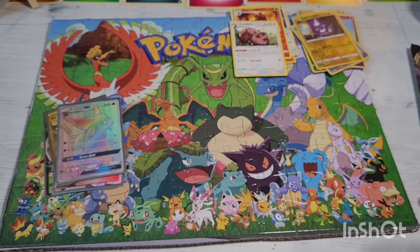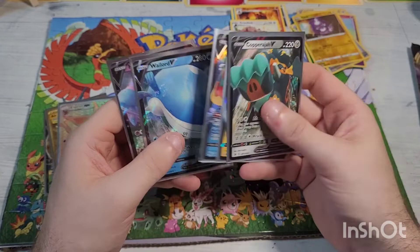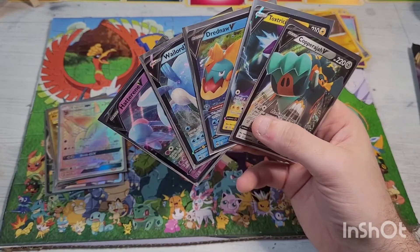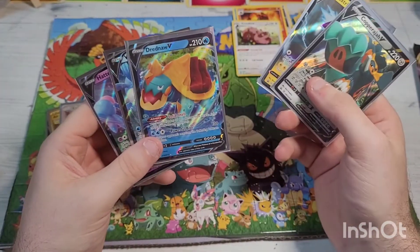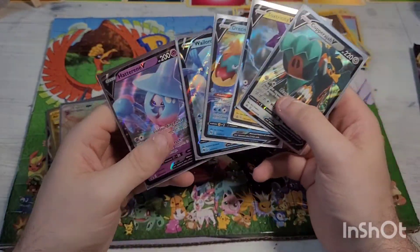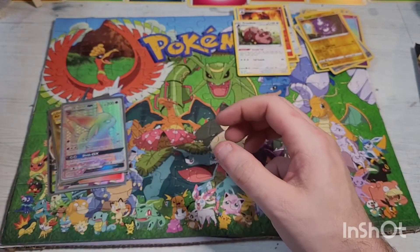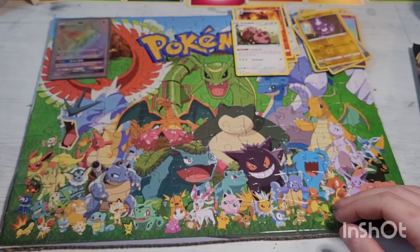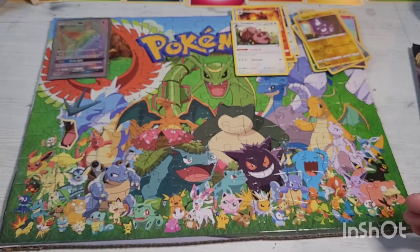Just as a quick reminder, this episode's giveaway will be the Hatterene V, the Wailord V, the Dreadnought V, the Toxtricity V, and the Copperjaw V — all pulled on the channel. Check out older videos to see some of these pulls. Sometimes I also announce a surprise giveaway card on Instagram at mattman_underscore_inc, so make sure you follow and check in — it will definitely be before 5 PM central on Tuesday.